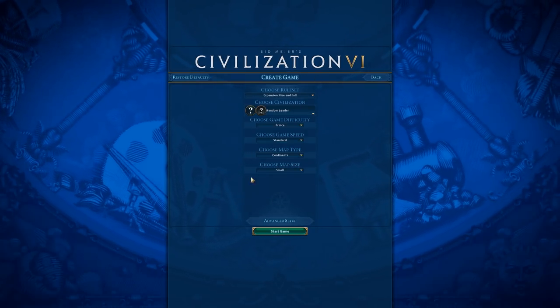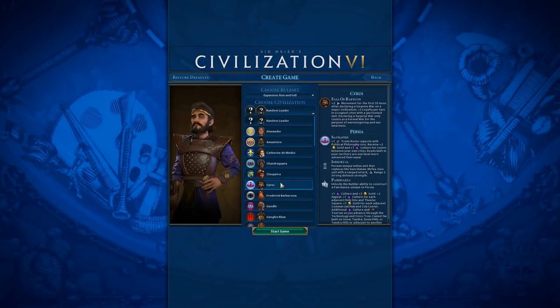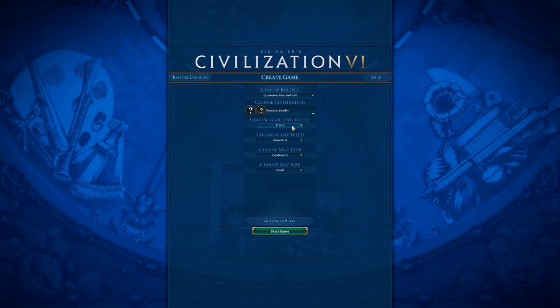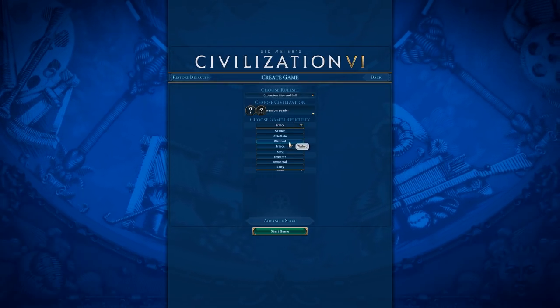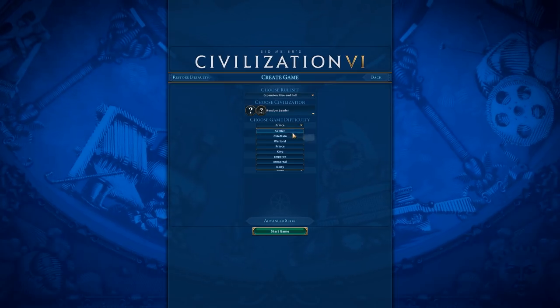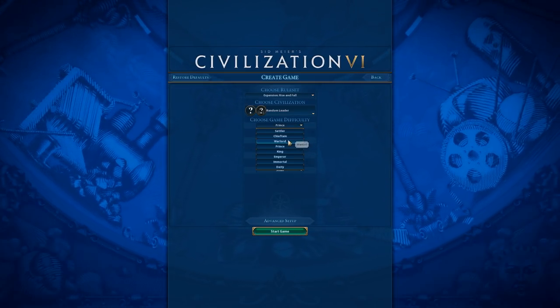Whenever we go into the Create Game screen, obviously you can pick your leader — if you want to hear about the abilities of each leader, feel free to check out the leader spotlights. We also have game difficulty, which is pretty self-explanatory. If you're starting out, I would recommend starting on Warlord or Prince. Chieftain and Settler are very easy, but if you want at least a little bit of a challenge, probably start on Warlord.